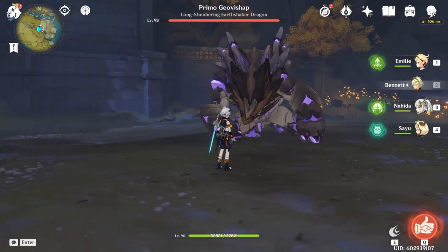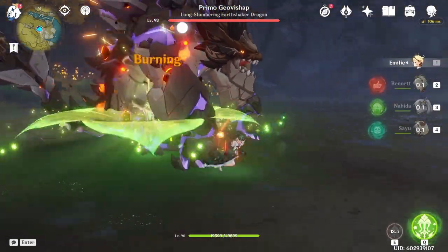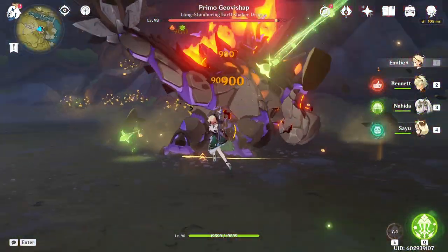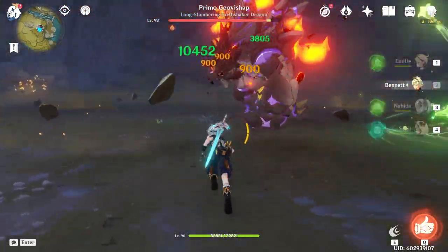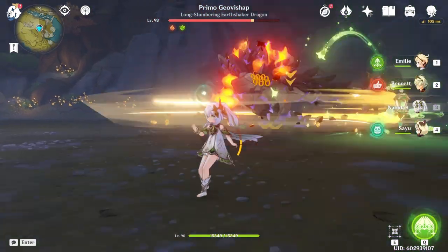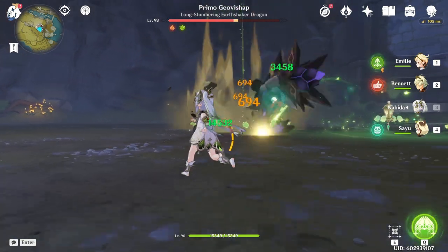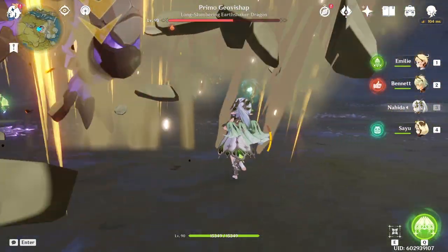Ironically enough, Emily herself is probably the biggest offender here, since she has decent off-field Dendro application. As you see in the background footage, the Burning damage fluctuates to an insane degree depending on whether it's Emily or Nahida triggering it. Nahida in this case is built on 800 Elemental Mastery and Emily has about 70, which are pretty standard builds for these characters. The unfortunate reality is there doesn't seem to be a reliable way to control the reaction in order to make use of Nahida's high Elemental Mastery stat for Burning damage in a team like this.